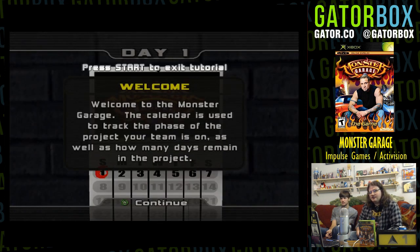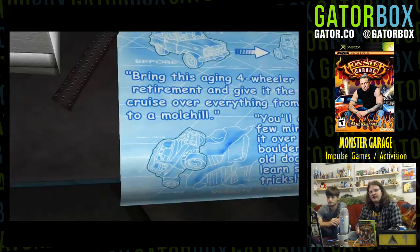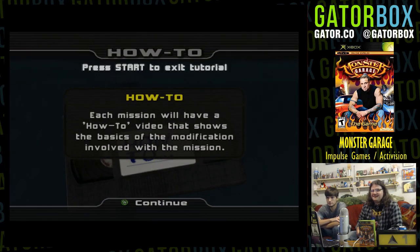Welcome to the Monster Garage. The calendar is used to track the phase of the project your team is on — that's what most calendars are used for — as well as how many days remain in the project. Again, another very common use for calendars. Day one is the design phase; you get more familiar with the mission as well as the team you'll be working with. They're on VHS tapes — that's a sign of the times.